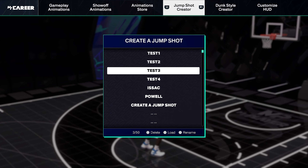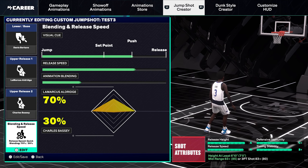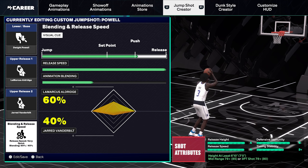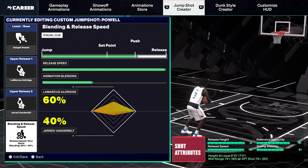For jump shots I tested three. Out of all of them, Davis Batons is the best jump shot I've found so far — I just started using it, I like it, it's money, I'm greening it. That's what I'm using in the video. Copy this exactly.